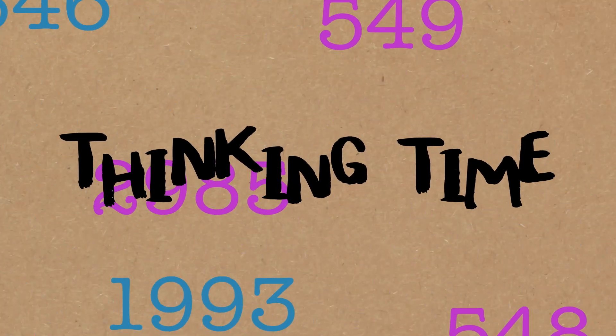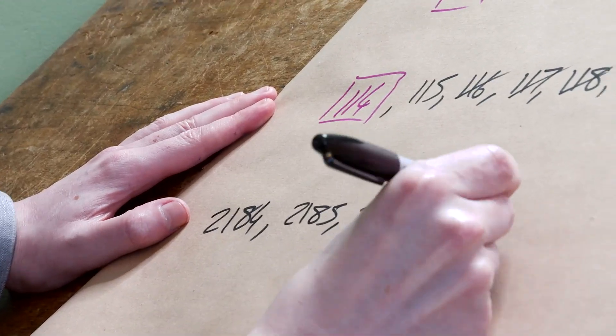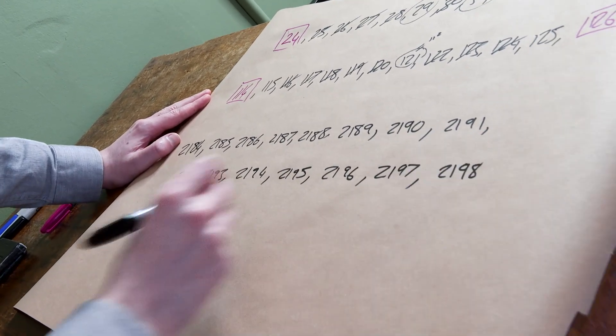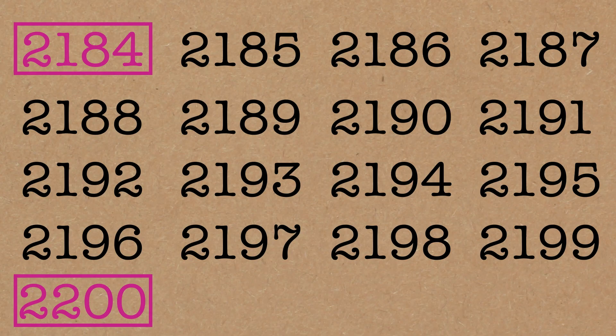It's in the thousands — the answer is in the low thousands. Here's the answer. So if this was another type of Numberphile video and I didn't want to spoil the answer straight away, I would have said: this is a Numberphile video about the number 2,184. And we're going to do a sequence — I'm going to go all the way up to 2,200.